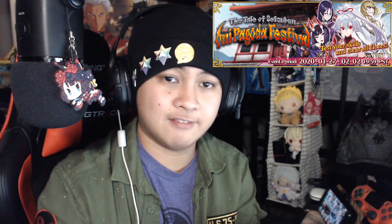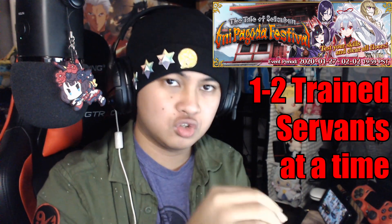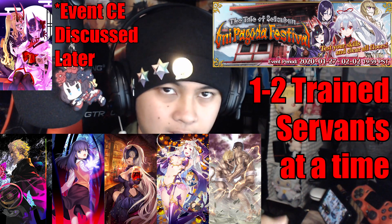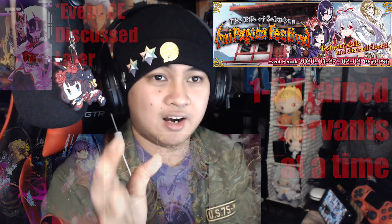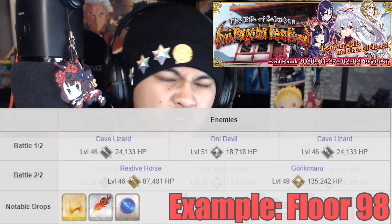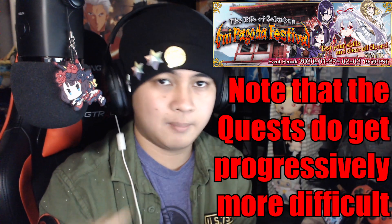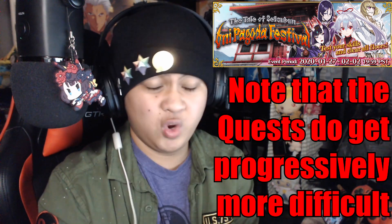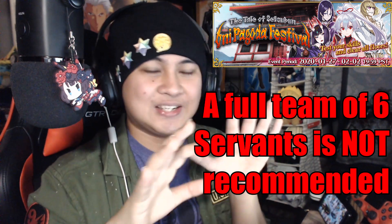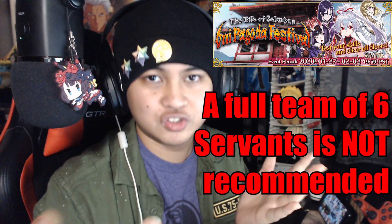In my opinion, the most efficient way to complete the event is to only bring one — just one optimally or fully trained servant to each floor quest, with a craft essence that gives NP gauge at the start like Kaleidoscope or Imaginary Element. Most of these quests are actually really easy and only consist of 1 wave of 3 enemies, sometimes 2 waves of 2-3 enemies, but nothing too insane. Just bust out a decent AOE servant with Kaleidoscope or Imaginary Element and you should be golden. I seriously do not recommend bringing a full team of 6, because there is no point getting 6 servants exhausted for 4 hours each when most quests can be completed with 1 or 2 servants.